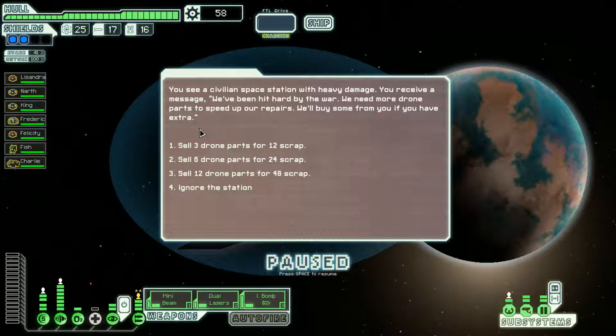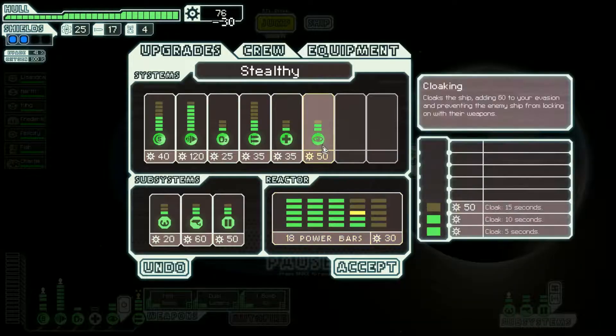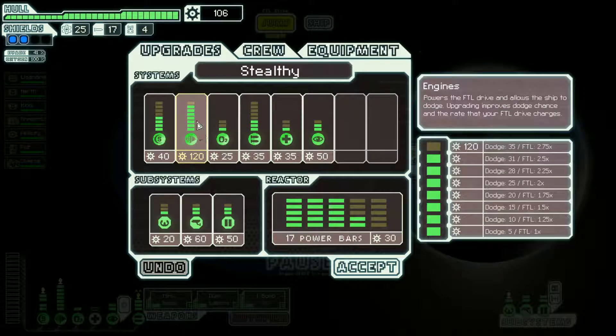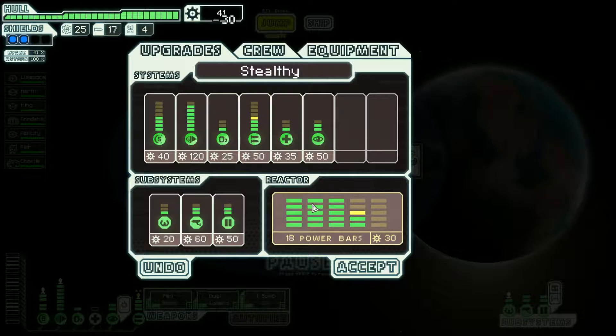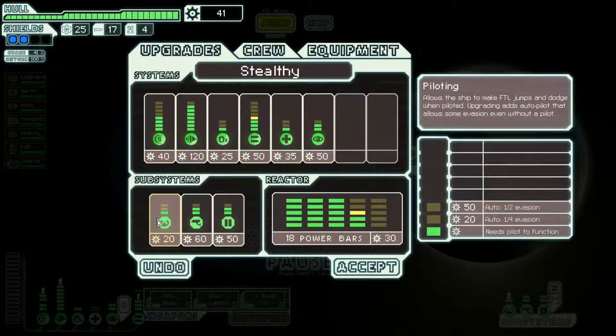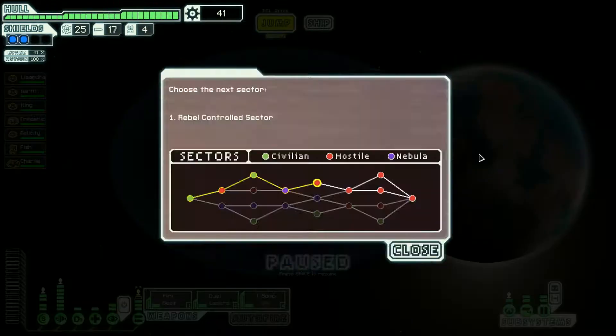A civilian space station with heavy damage sends a message: they've been hit hard by the war and need drone parts to speed up repairs — they'll buy some. I do have extra, you can have twelve. Let's power up the reactor. We don't have enough to power all the way up, but I'll put more into weapons in case we find a better weapon. Let's proceed to the next sector — rebel controlled, you don't say.